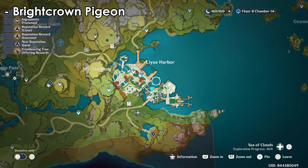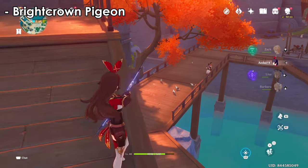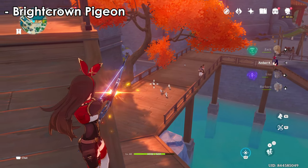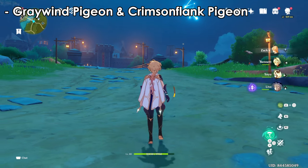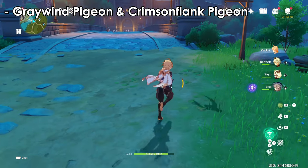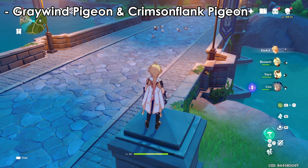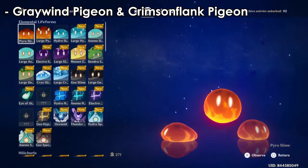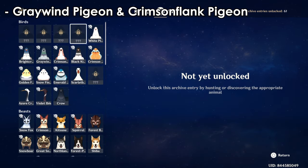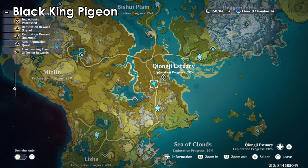If the bright crown pigeons fly away, you can still find them at another nearby location. For the gray wind pigeon and crimson flank pigeon, I found them here — they're a bit rarer, so if you miss them wait a real-time day and come back. You can find a bunch of pigeons on this bridge: black pigeon, gray wind, and crimson flank. The gray wind and crimson flank are rarer but this bridge spot is 100% reliable since we've passed it so many times.